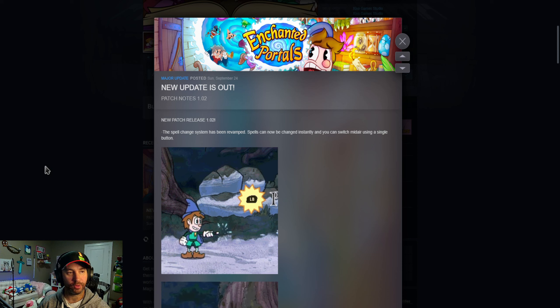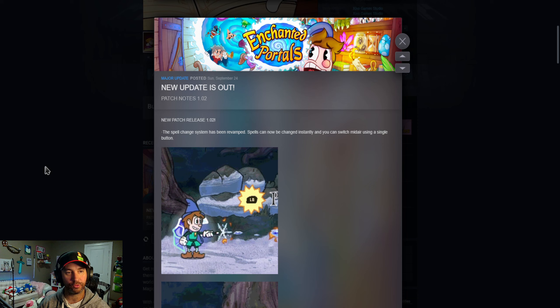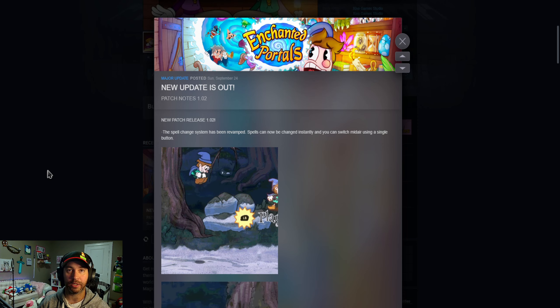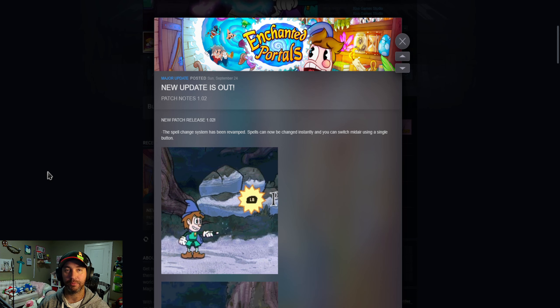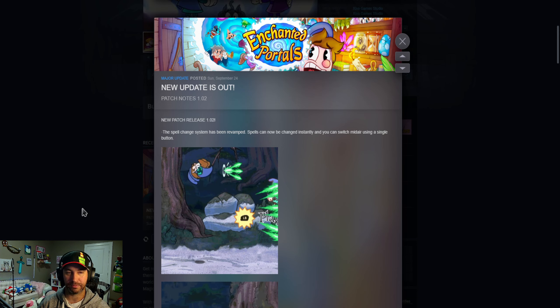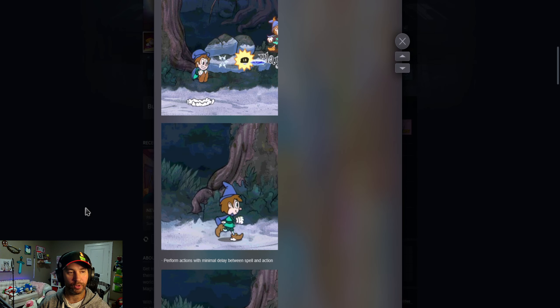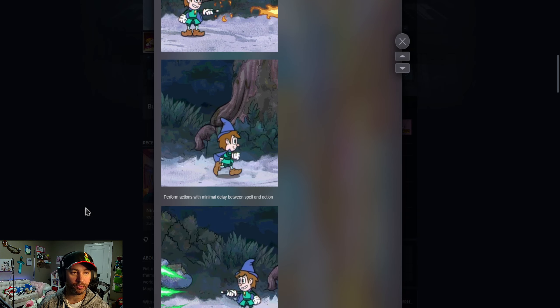The spell change system has been revamped. Spells can now be changed instantly — you can switch mid-air using a single button. That's really good; it allows for quick swapping. That was one of the problems: you'd land and there'd be a huge delay before you'd actually switch your weapons — it was completely crap. So we can see it here, you can see it actually switching when you press your trigger, which is pretty nice to see.